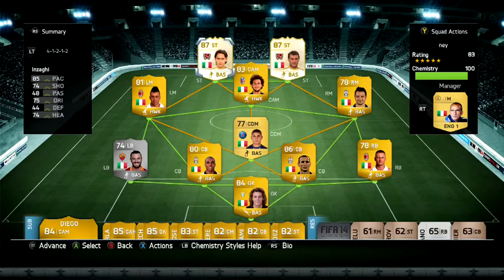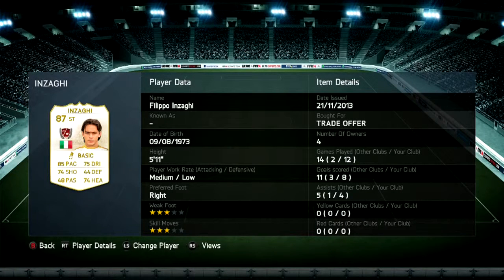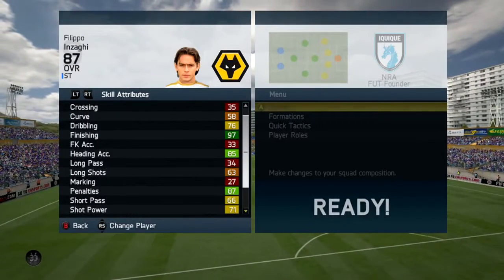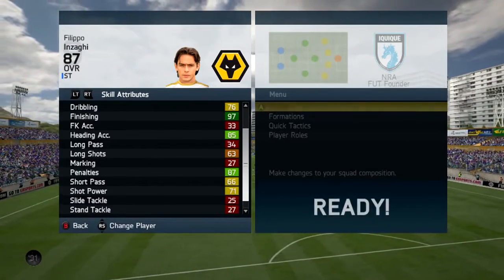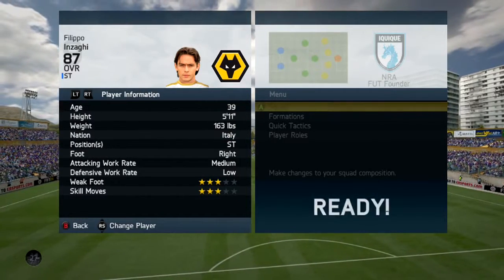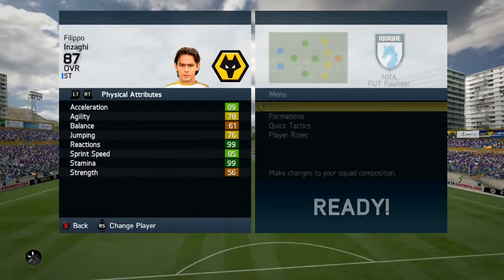Now we're going to be looking at the Legend Nzaghi. He's one of the cheaper Legends you can get your hands on, and I don't think he's an 87 overall. By looking at his card stats, he looks quite disappointing. For an 87, I was expecting better stats, and by looking at his in-game stats, they look kind of disappointing as well. So why is he at 87?